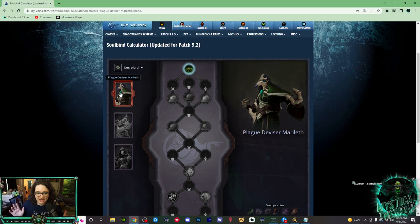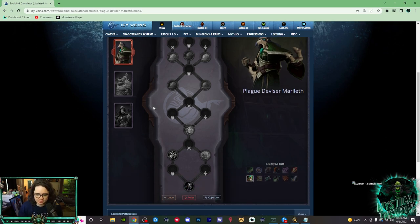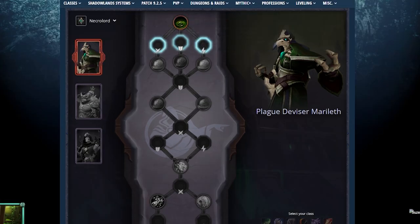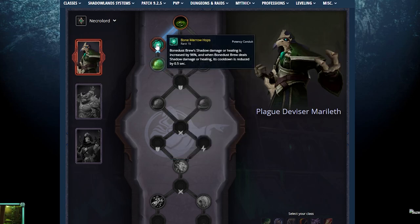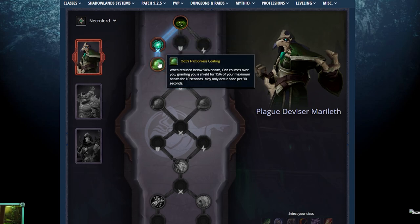The best Soulbind for Necrolord is the Plague Deviser Marileth. First, I go with Volatile Solvent — this gives you a ton of Mastery, it's amazing. Then on the left-hand side, go for Bone Marrow Hops as your Potency conduit. Normally Bonedust Brew heals for a decent amount, but this conduit increases that healing by 96% — it's crazy. I've healed somebody from 2% to 100% with a single Vivify with a proc on this. It's an amazing conduit I would definitely recommend.